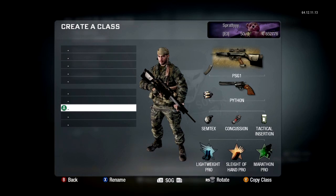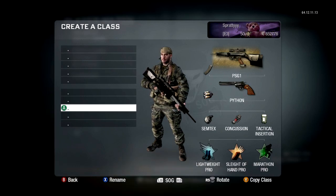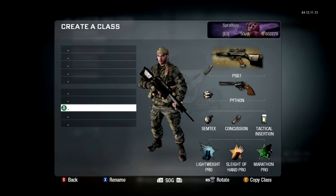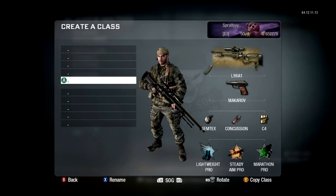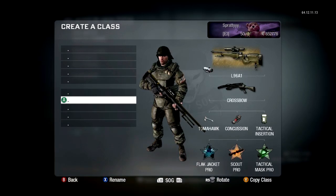Next I've got two rushing classes for like the triples at the start. I've got the PSG with Lightweight — that's pretty much the same setup but with Lightweight and Marathon instead of Flak Jacket and Tactical Mask Pro. Then I've got one with the L96 that has a C4. I should actually put a C4 on that other one — I'll do that now.